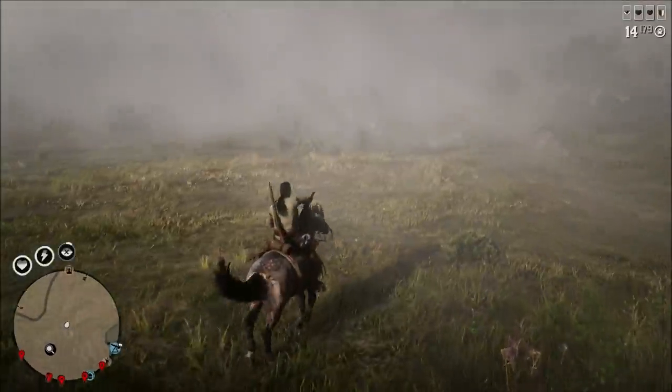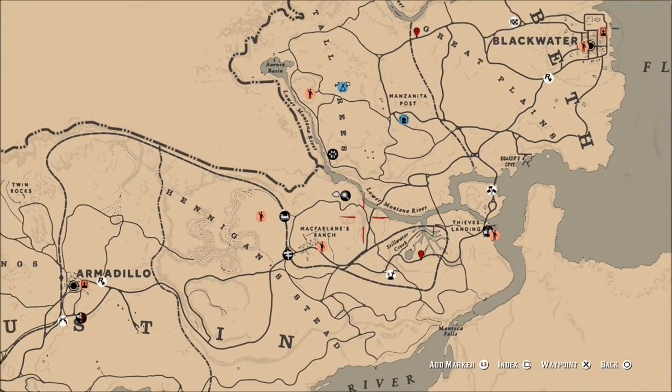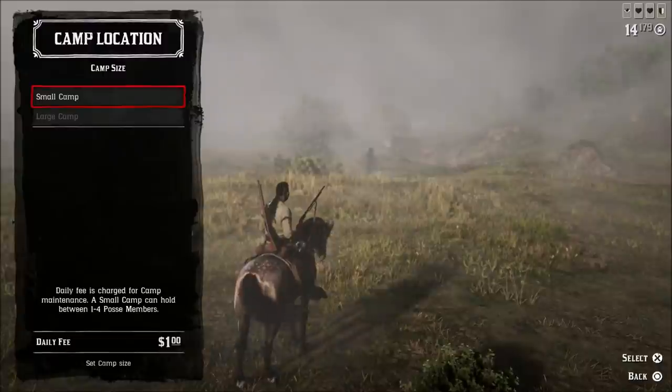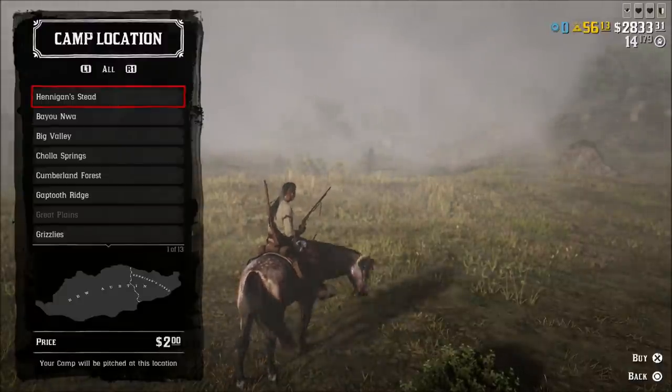Everything seems to be running properly. The moonshine shack is out, you're able to move your tent around. Let's move our tent down here somewhere else so you guys can see. Everything has been running correctly. I'm able to get out my hunting wagon, and of course my bounty wagon doesn't say it's being summoned.